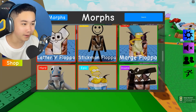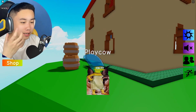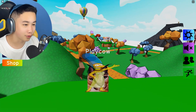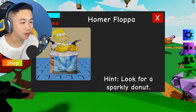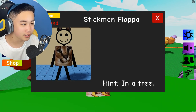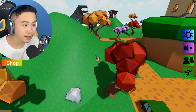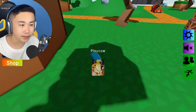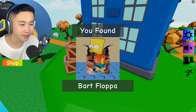Here is the Marge floppa! The Marge floppa is a hard floppa. I love how they're adding animations — not just plopping characters on top of floppa. The homer floppa hint says 'look for a sparkly donut under something green.' There's also a letter Y floppa in a tree and a maze somewhere. Bart Simpson is literally behind the house, just like the hint says. Super easy.